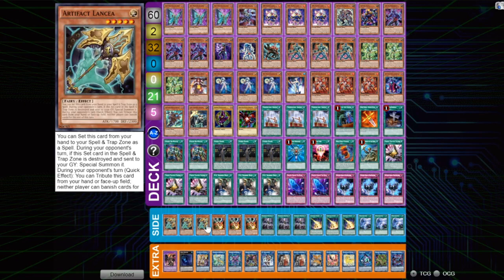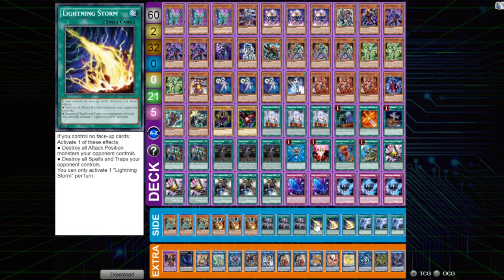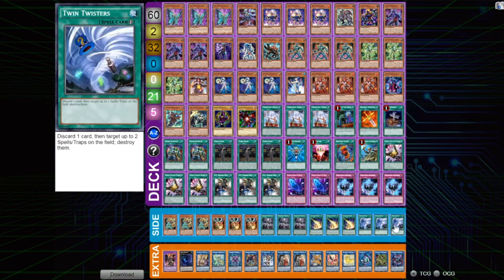So onto our sideboard — we've got triple copies of Lantia, triple copies of Droll, triple copies of Forbidden Droplet, triple Lightning Storm, and triple Twin Twisters. Ready for all those back row heavy decks, no doubt about it.